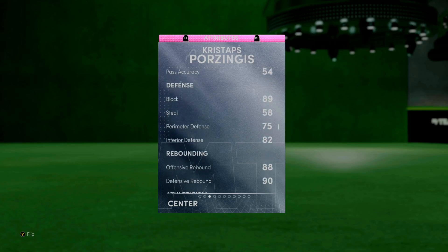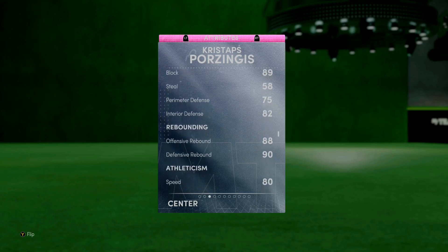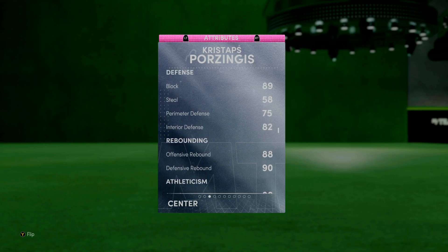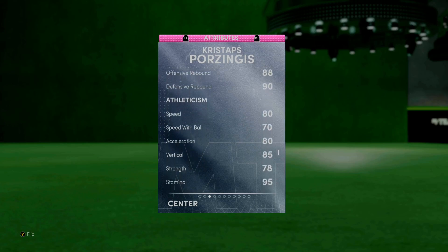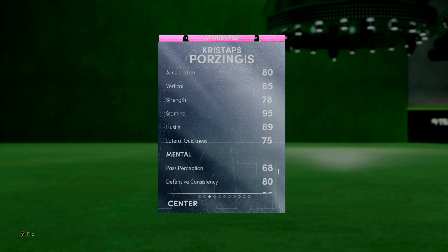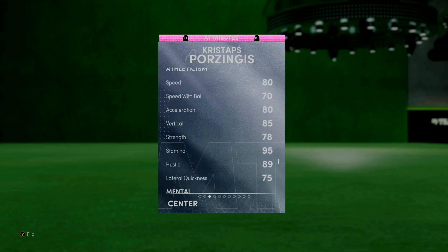Solid-ish perimeter defense of 75, pretty good interior defense at 82. Those stats don't really matter but the fact you have the 89 block at seven foot three means he's gonna block 10 shots. Really solid rebounding. Speed and acceleration really really good, especially for a seven foot three big man. He's got lateral quickness of 75 which is insanely good again for a seven foot three big man.